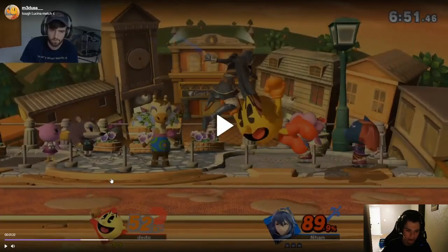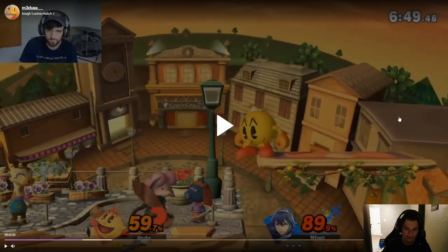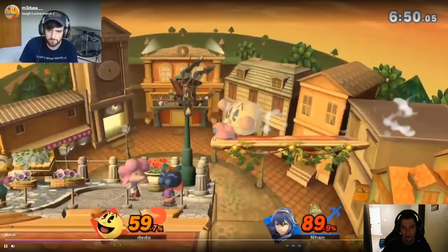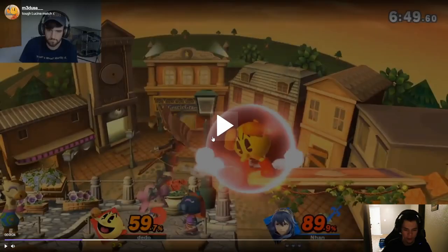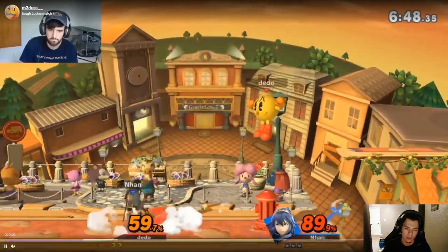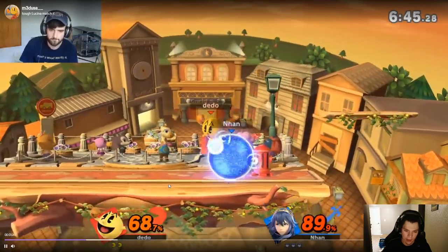Okay, getting off the platform on Town and City — this is like the worst spot to be on this stage. You either have to jump down here and grab ledge, double jump up here, or fast fall right here. There aren't that many options to get back on stage. Your opponent has such a big edge over you. You landed safely until you decided to go down and hit the Hydrant — I don't know why you did that.